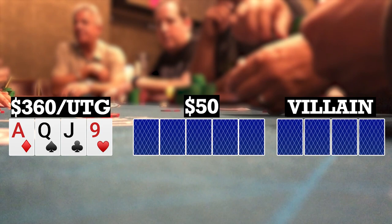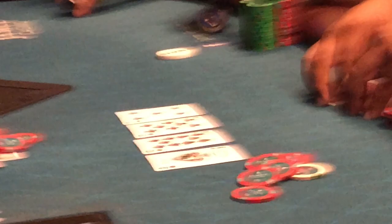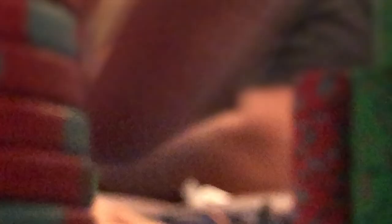Here I look down at ace-queen-jack-9 rainbow in a straddled pot. I limp, there are three other limpers. The straddler checks and we're going five ways to a flop. The flop comes 10-8-5 rainbow. Small blind bets 25, folds to me. I make it 100. Back to the small blind who then pushes. I call for my remaining chips, going heads up to a runout. Turn brings an ace of spades, bringing in the backdoor flush draw. River brings a three of clubs — I can't hit my straight. I turn over my hand not expecting to be good, but my opponent turns over 9-8-7-4. So we flopped middle pair with an open-ender, and somehow we're going to take it down with top pair.